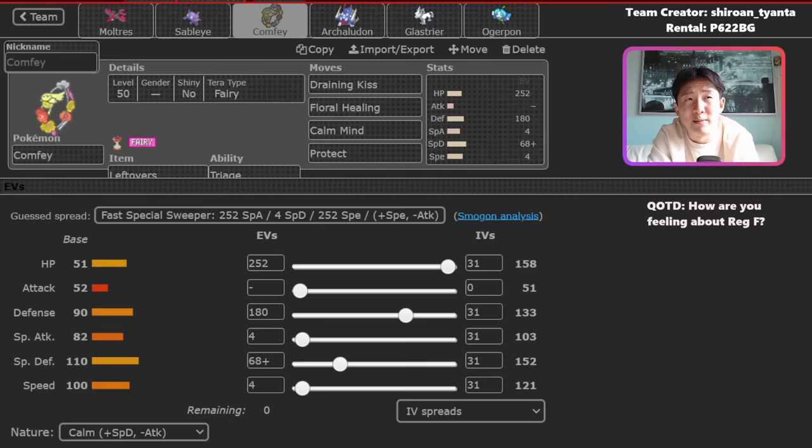A third Pokemon that's given me trouble is Whimsicott. Whimsicott can be annoying, especially in Best of One when you don't know its moveset. I lost one game because they had Encore — I Terra'd Galarian Moltres in front of Fluttermane, went for Nasty Plot, and then it got Encored. I also played against a team with Whimsicott, Grass Terra Terrakion, and Indeedee in the back, and this team felt like it had no way to beat it. They went Grass Terra immediately, Beat Up immediately, and set up Psychic Terrain so I couldn't even Quash with Sableye.